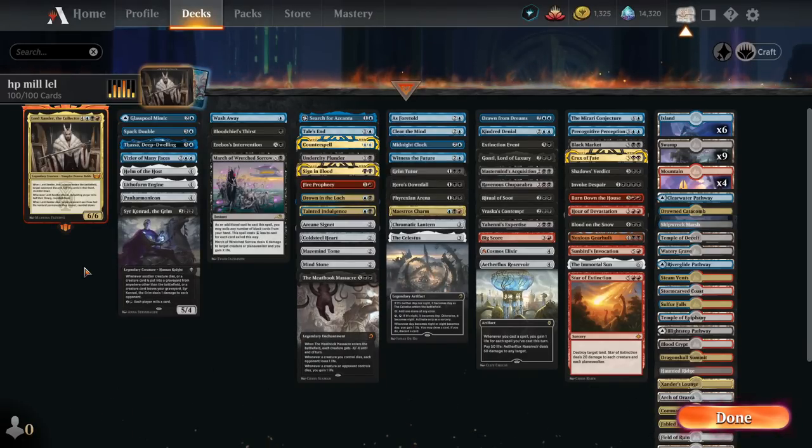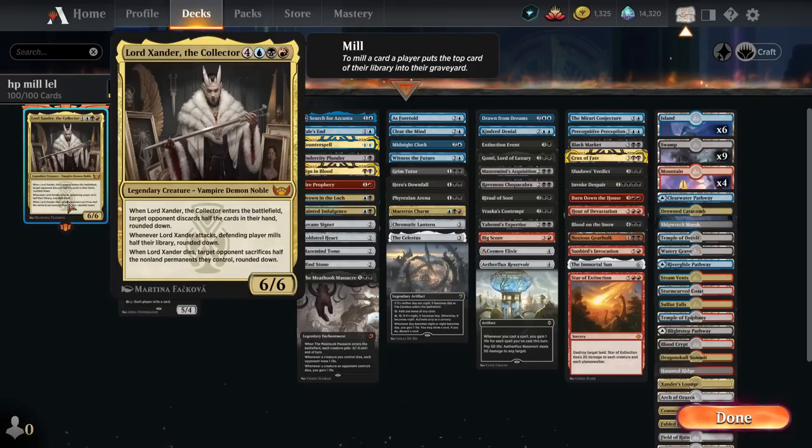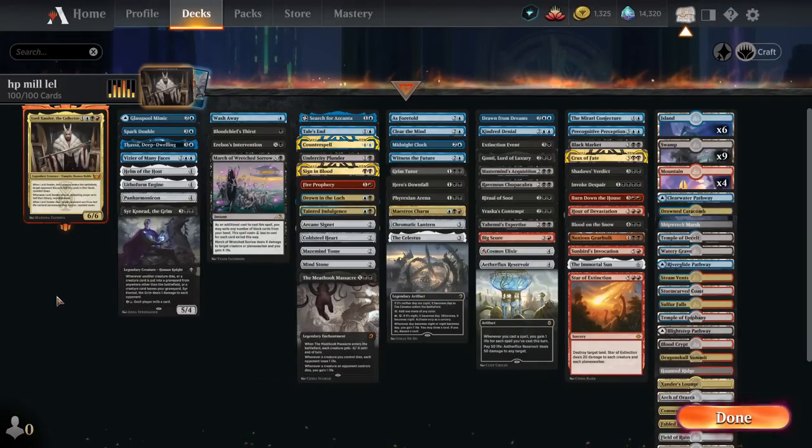How's it going boys? Today we're playing Commander and it's gonna be Lord Zonder the Collector, the triple punisher tech. This card is something. When you drop him, your opponent discards half of their hand, rounded down. When you attack with him, your opponent mills their deck half, rounded down. When this bad boy dies, your opponent sacrifices half their permanents, rounded down. Anything you do, any way you interact with this card, you're getting punished in some way, shape or fashion. This deck is wholly and solely built around the idea of maximizing this punishment.